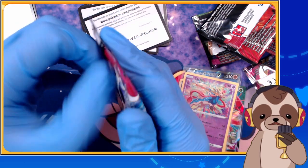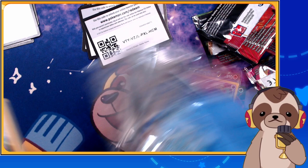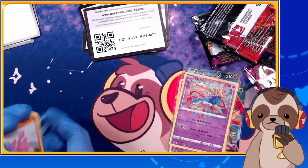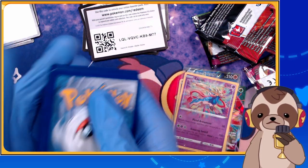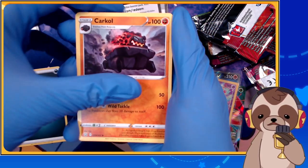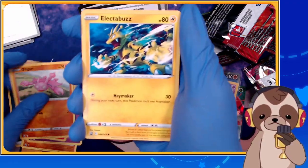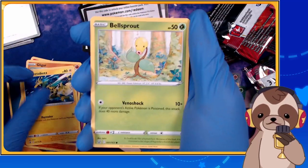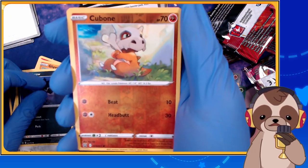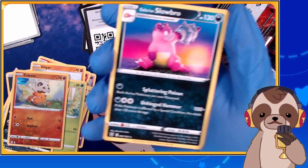Last pack of Battle Styles — what do you think, do you want to see more VTuber card openings? If you're interested, let me know in the comments below! We got Dark Energy, Kricketot, Dottler, Pigsnite, Gligar, Electabuzz, Bellsprout, Bronzor, Murkrow, reverse holo Cubone — and Slowbro eating the arm again!